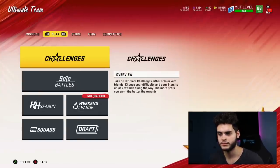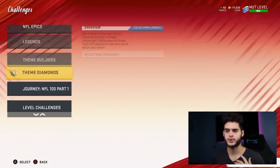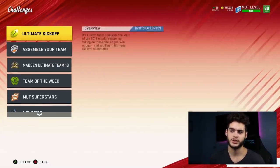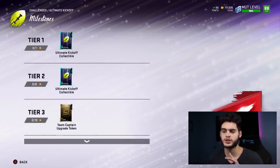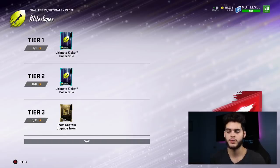I'm going to skim through the things we already know quickly. For starters, if you're no money spent, you want to be looking at solo challenges first. Ultimate Kickoff solos are definitely important — get yourself those collectibles, because you can put them into a random team kickoff set which gives you a team collectible you can quick sell for training. If you get a good team like the Chiefs or Patriots and they get like 13 wins, you could be looking at around 10,000 training, which is really good.